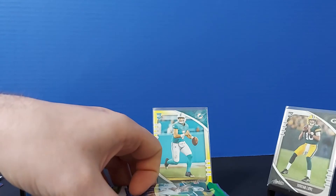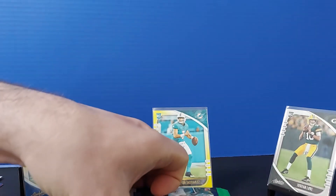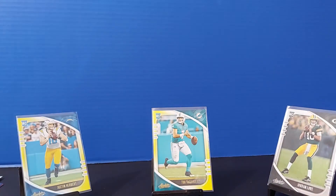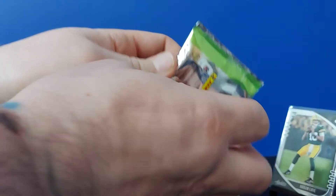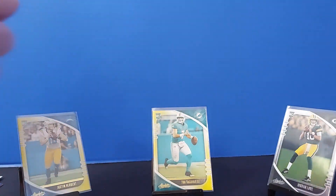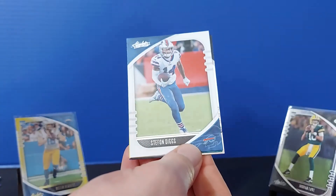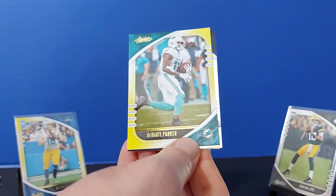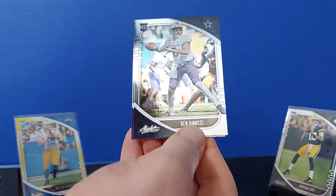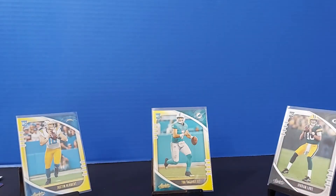What do we got left here? We got six. We'll do one more pack and leave ten for the future. AJ Green, Stefon Diggs, Devontae Parker, and Justin Jefferson to end.